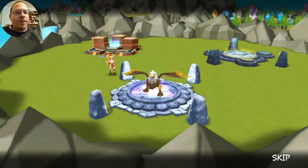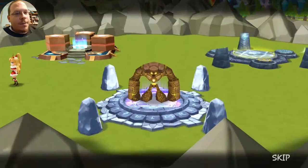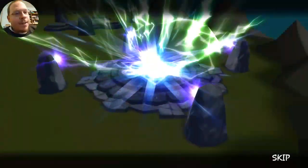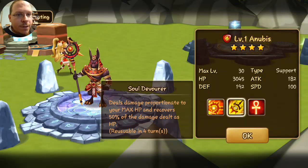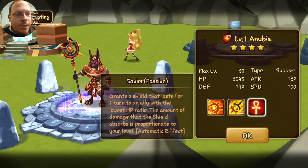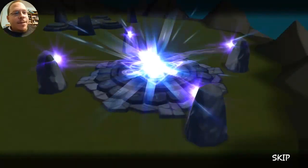Alright, here come the mysticals. There's a Bernard. Oh, we got more lightning already! You better not be wind — okay, you're fire. He sounds a lot better than the wind one I already have. That's cool. Two lightning in like eight summons, that's a good start.